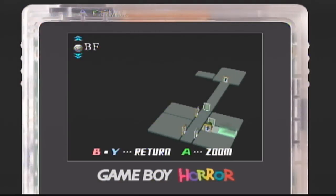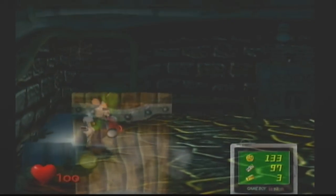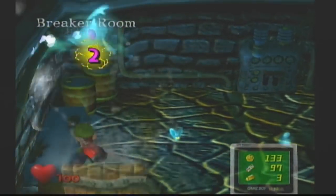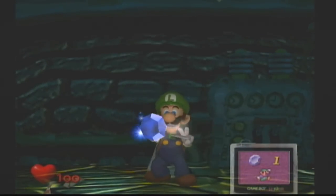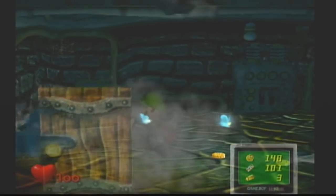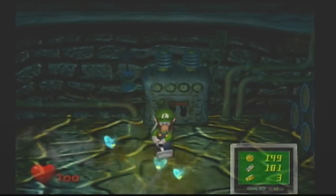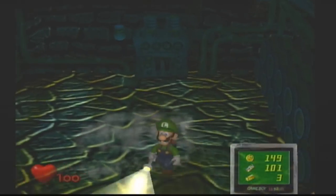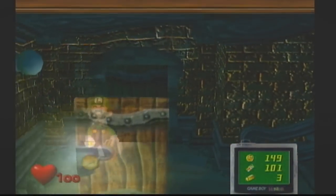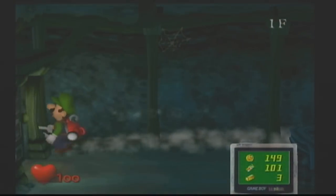Now we're actually in the basement. This room up here is actually open. And there is our first Sprint Spirit, or whatever they're called. We got some good money out of that. What we collected was a blue sapphire. The blue sapphires are pretty cool — they're diamonds that give you a lot of money at the very end. So I'm glad we collected that.